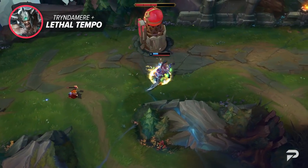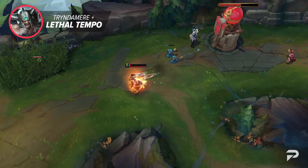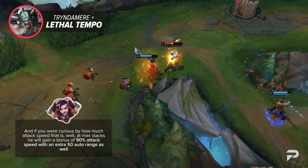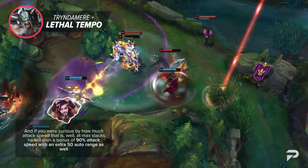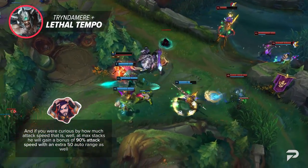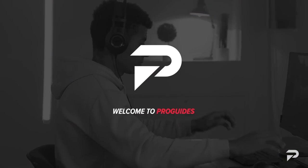For our final top lane change, we've got one that will really only affect Tryndamere. Thanks to the Lethal Tempo changes, Tryndamere can easily gain a ton of attack speed early on, which not only increases his damage output but also allows him to use his spin way more often. At max stacks you'll gain a bonus of 90% attack speed with an extra 50 auto range as well, so be sure to ban him this patch.